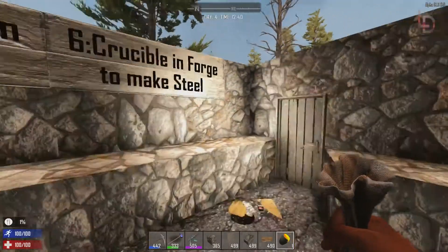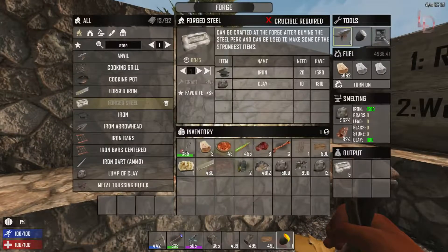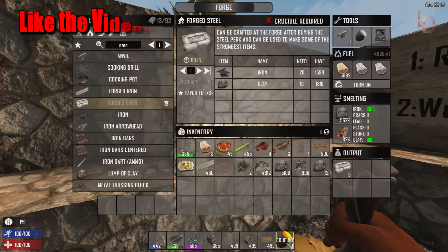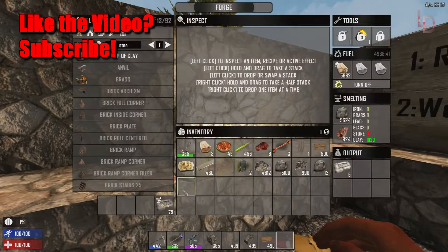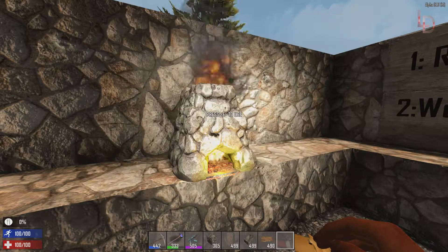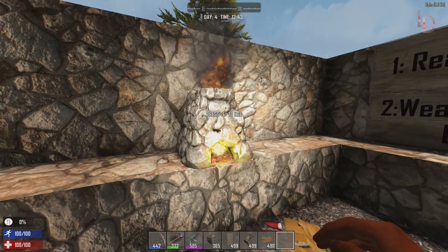Now that we've made the crucible on the workbench, we put the crucible in the forge to make steel. See the space up top — let's click that in, check mark forge steel, turn it on, and you can start crafting it. That is it — that's how you make forged steel!